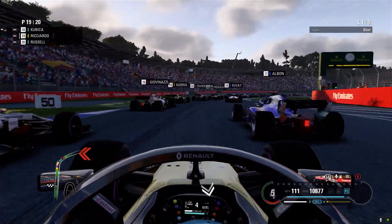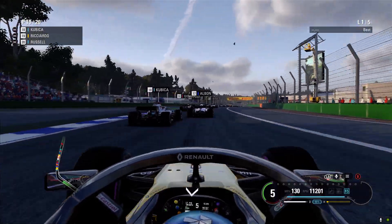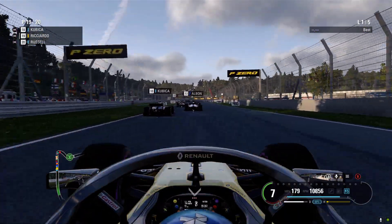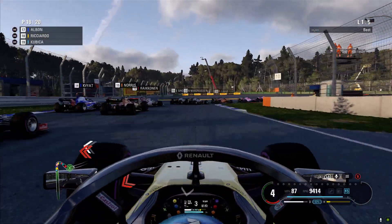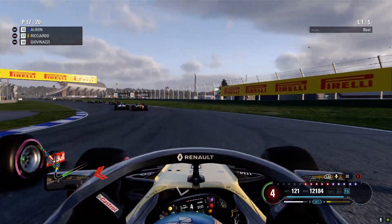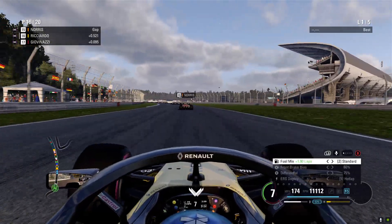We're past Russell now. We approach turn one, trying to stick my nose in. Alvin's going pretty slow, and he only made it one position there off the line, so not too great. Dive for the inside — quite close there. Almost contact with Alvin, but we're past him now.